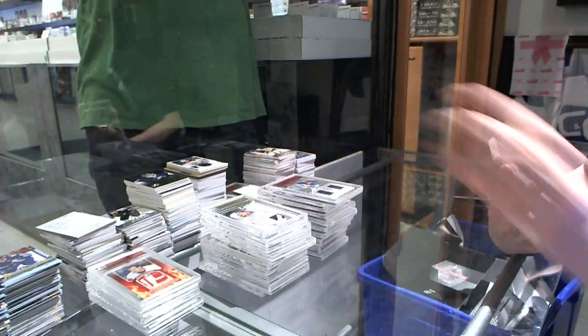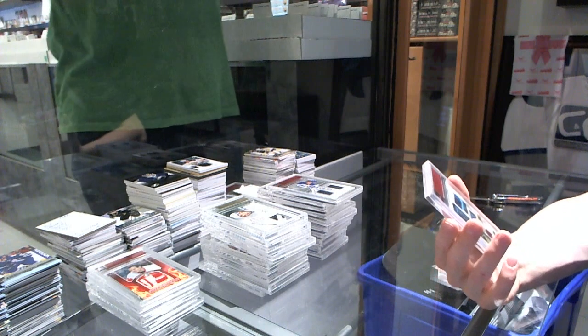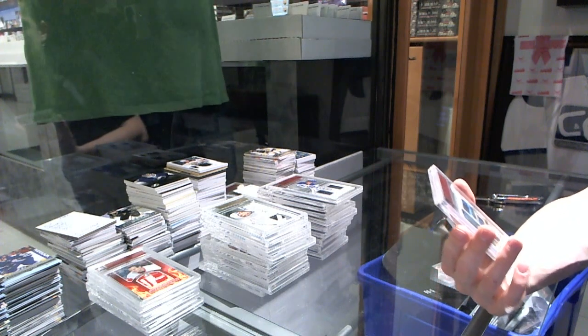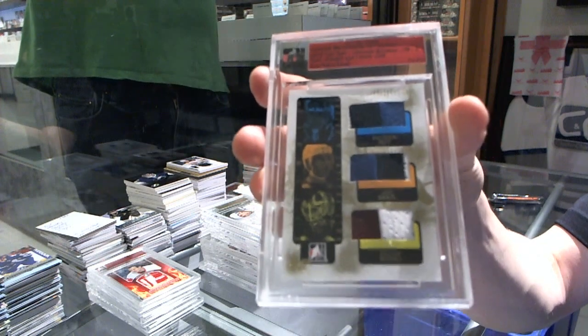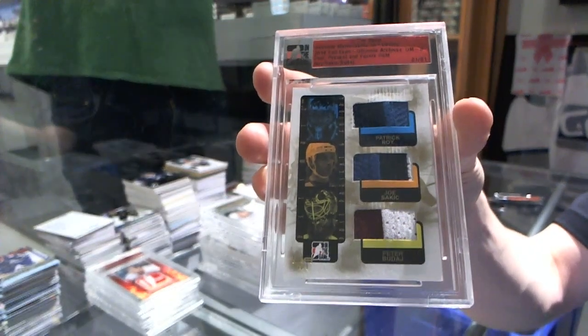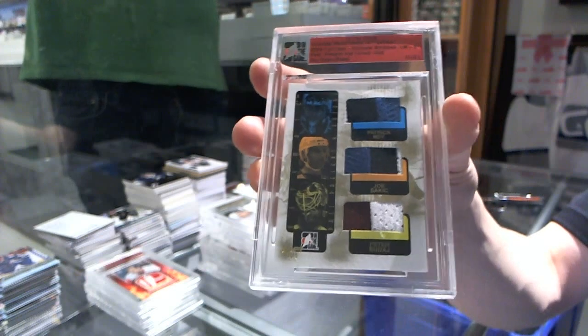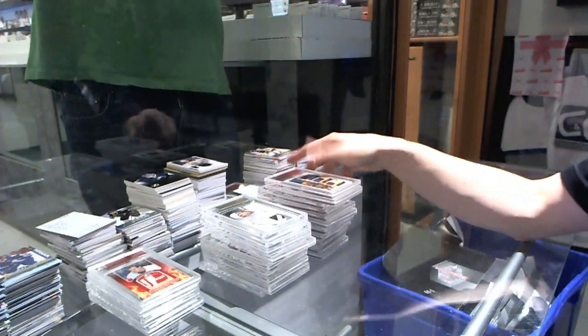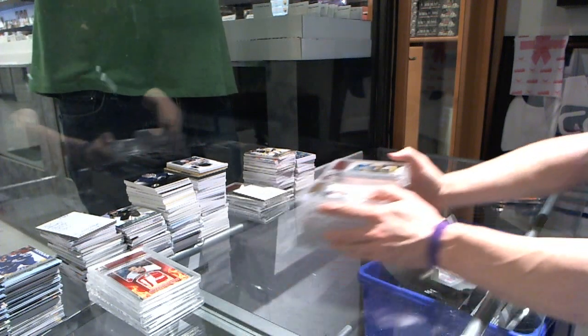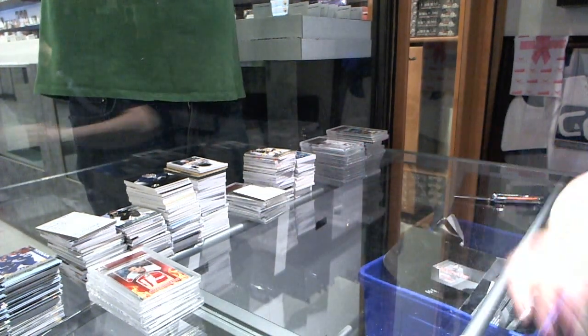And we've got an eighth edition Past Present and Future triple jersey gold — Patrick Roy, Joe Sakic, and Peter Budaj. So there we go, boys and girls, children of all ages! Draft order coming up next.